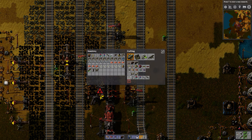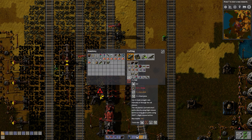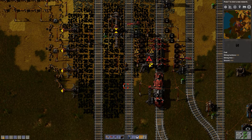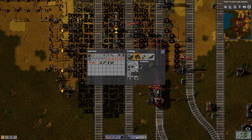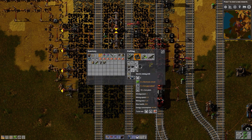But we need some more rails. Let's create all of them. There we go. To get this working, I'm thinking about just... I need some more electric mining drills. Let's create a few of those. Five should be enough.